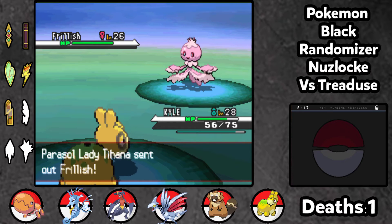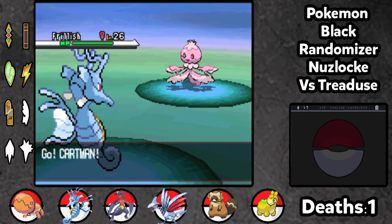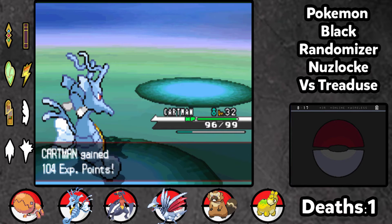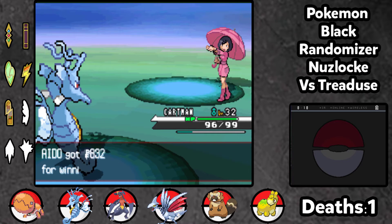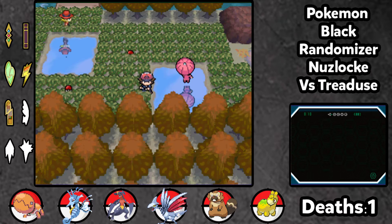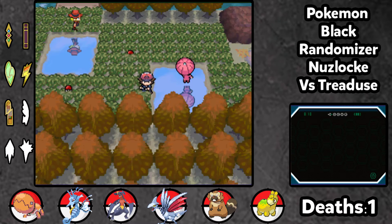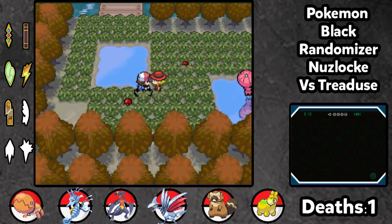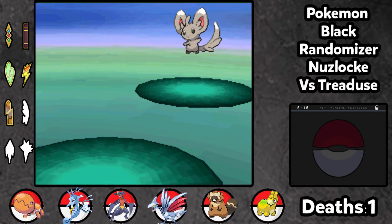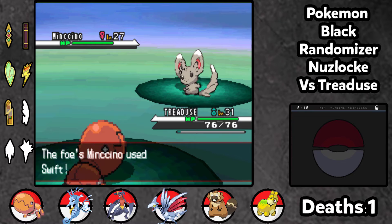Ice type again - not ideal for Treadjuice, so we'll switch to Kyle, who has somehow become more of an effective Pokemon for us already. I think Flame Burst will take it out. Actually it's a Water type - got Cartman. I thought it said Vanillish so I thought it was the evolution of Vanillite. We get a crit to sweeten the deal - I think if we get a crit it's basically going to be a one-hit kill every time, which is always a tasty opportunity.